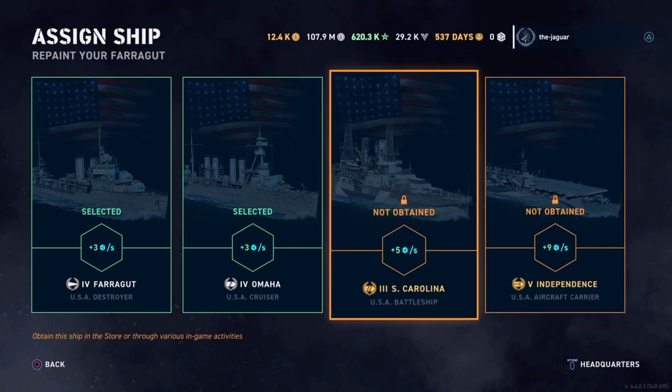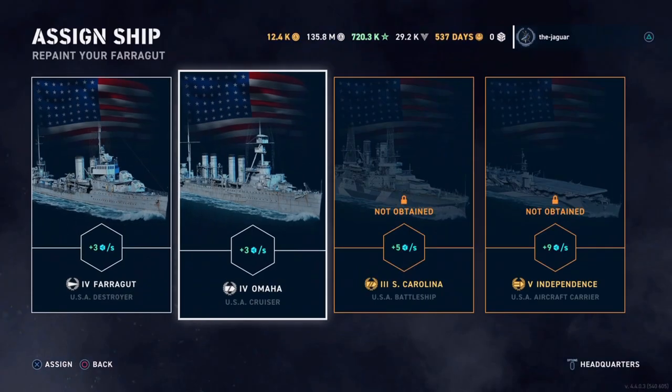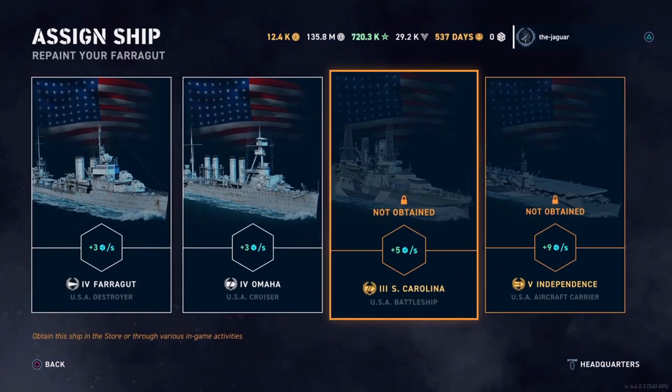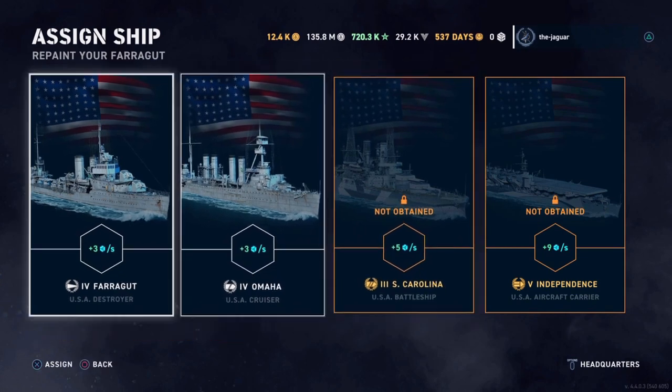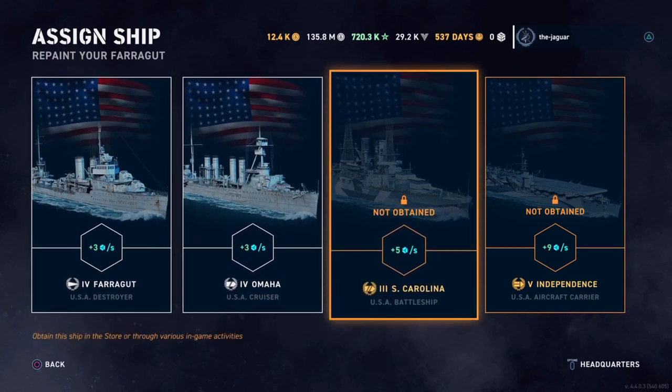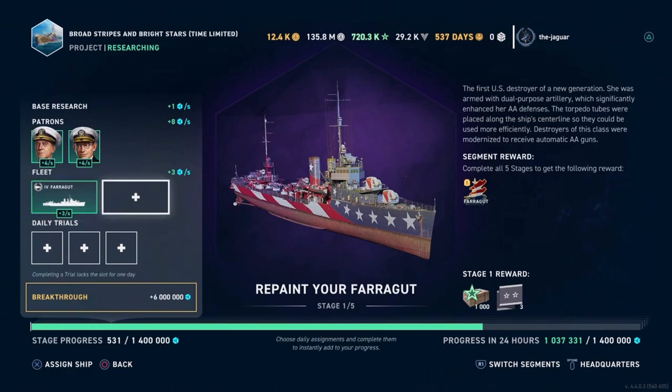That will really help you get through this Bureau project. I'm going to see whether I can add that ship later to really help out with the boost. This ship will probably boost all the segments and stages, so let me go ahead and select the Farragut and the Omaha for now.